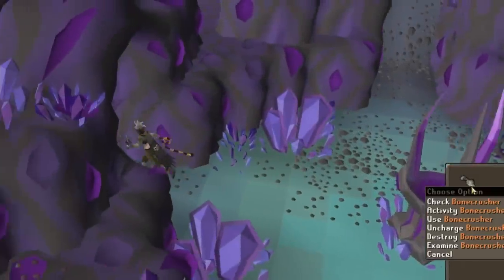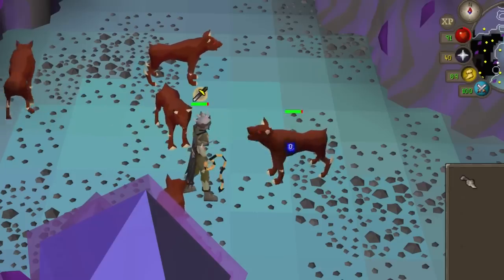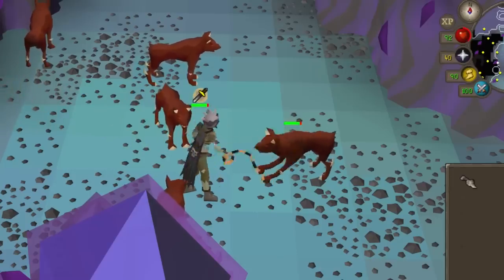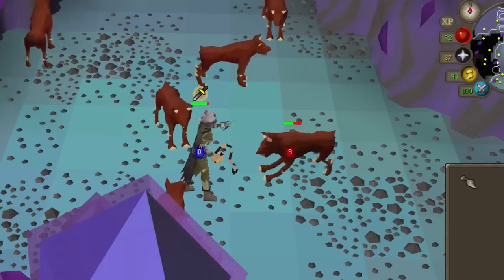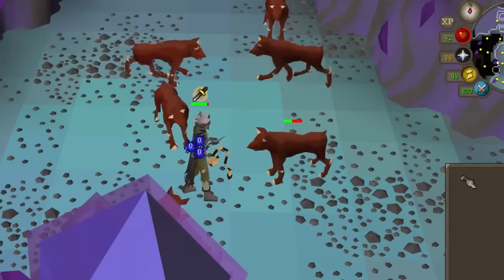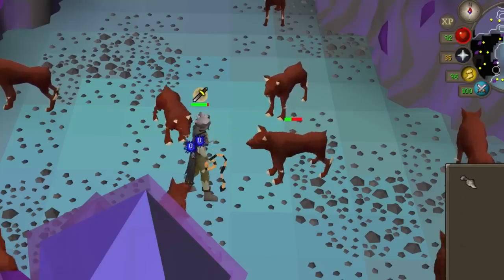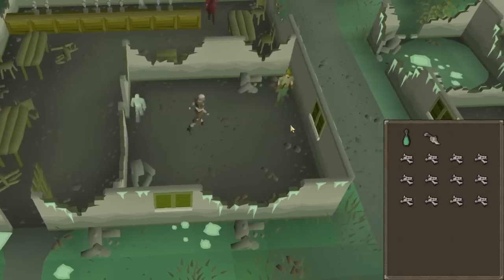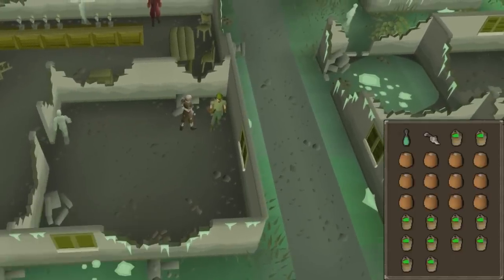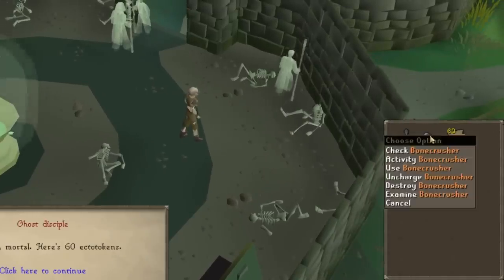It's a great idea to bring your Bone Crusher along to all of your slayer tasks for some passive prayer experience, but especially bring it if the slayer task is in the Catacombs of Kourend. When you bury bones in the Catacombs, you get prayer points restored, and this effect also works with the Bone Crusher's passive effect. So if you're doing Hellhounds for example, you can have almost unlimited free prayer points. The Bone Crusher is charged with Ecto Tokens, and you should make use of the free daily bone meal and buckets of slime from Robin, which you can get after the Morytania Diary.